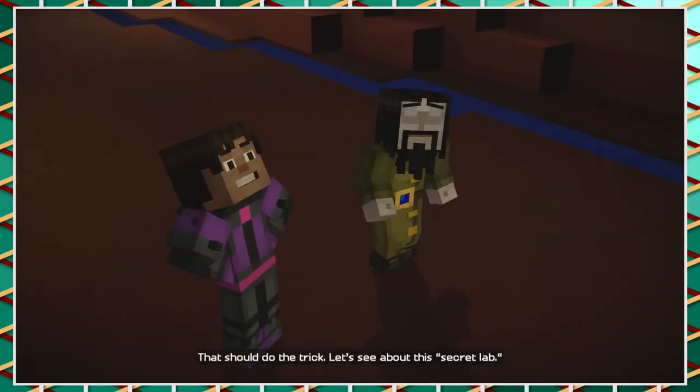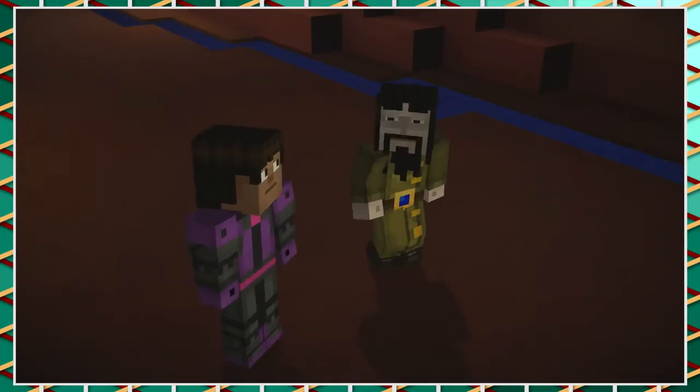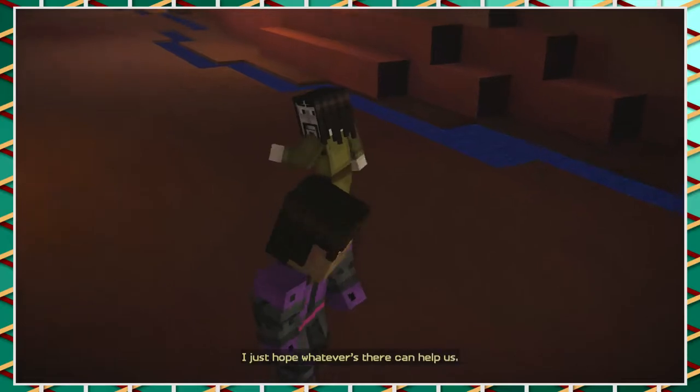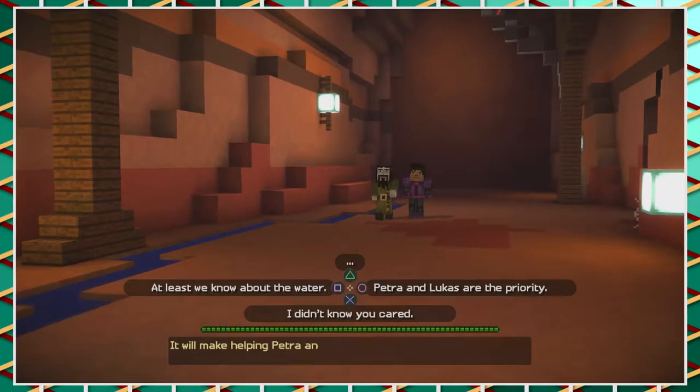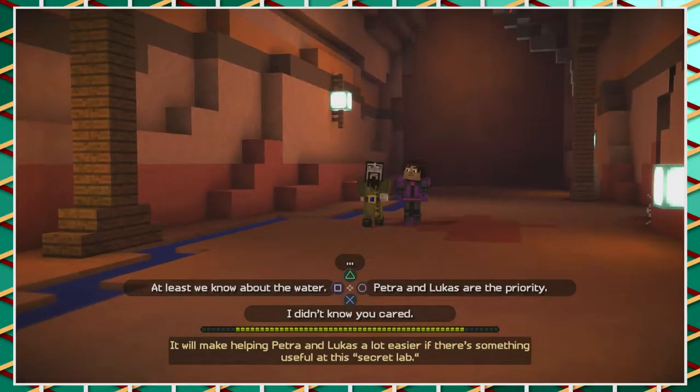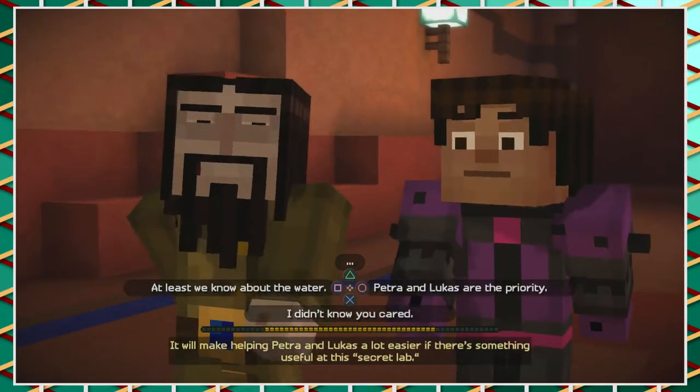That should do the trick. Let's see about the secret lab. I just hope whatever's there can help us. I mean, that is a pretty nifty escape route. It's a lot easier if there's something useful at this secret lab.